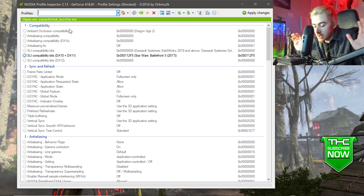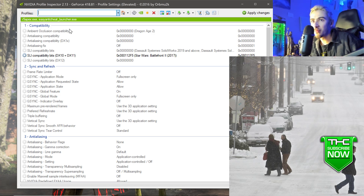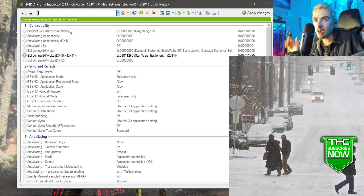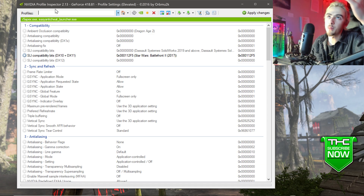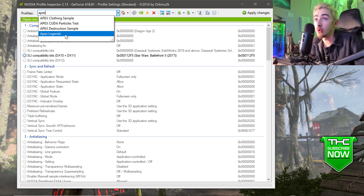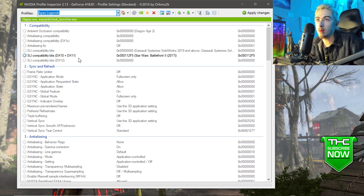Here's exactly step one through the end, and then I'll cut together all the gameplay. Drop a like and subscribe. Once you open up NVIDIA Profile Inspector, search for Apex Legends. If you don't have it you need a newer version of NVIDIA Profile Inspector. I'd also recommend getting the newest NVIDIA drivers. Then come down to DX10/DX11.